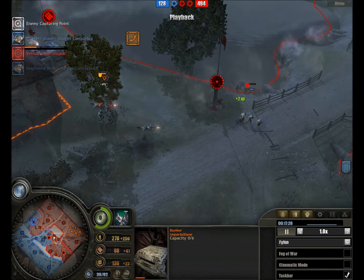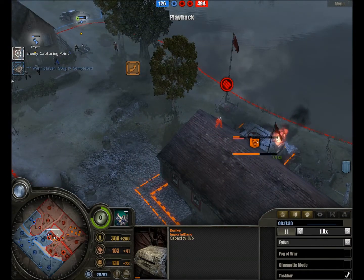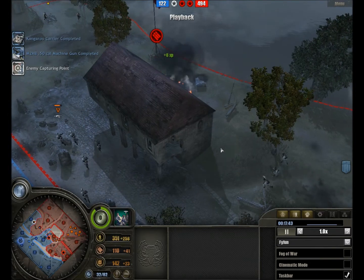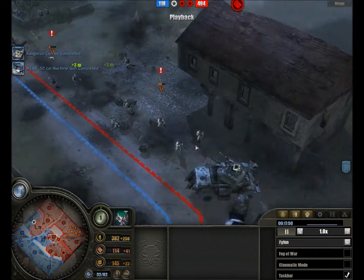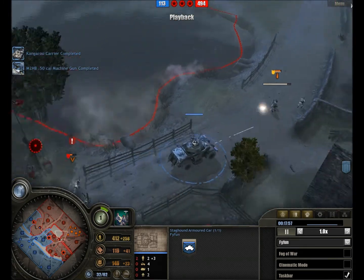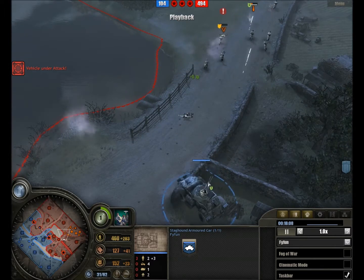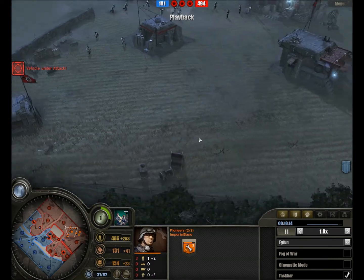MP40-equipped grenadiers cutting down these commandos, who for some reason rushed in after the mortar but apparently without support. The pack is firing away — going to knock out this bunker if not dealt with quickly. And there we go — the medic bunker is lost. I'm being slowly edged out of this town. Now the Staghound is on the field, machine guns blazing, managing a few kills. Really the toughest armored car to ever exist — it has the health of a tank, which can cause some problems. It's a tough reconnaissance vehicle, certainly not entirely bad, and of course the machine gun is deadly. It will be nerfed a bit but will still be quite lethal.